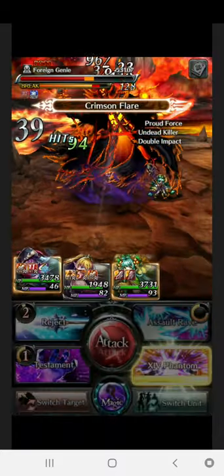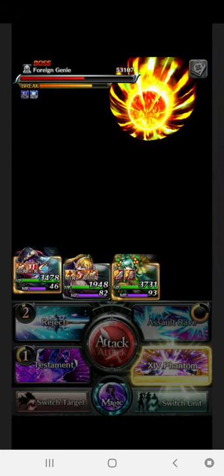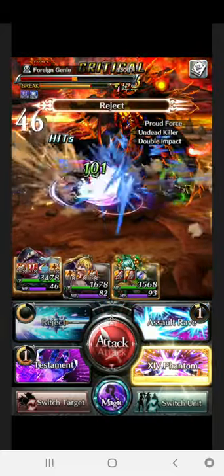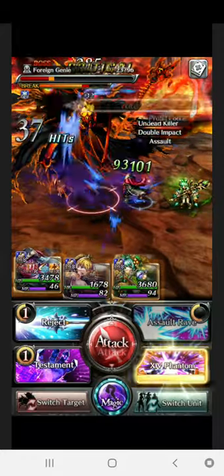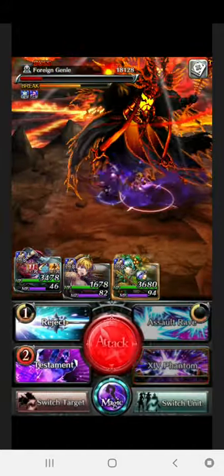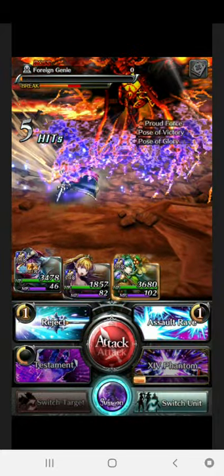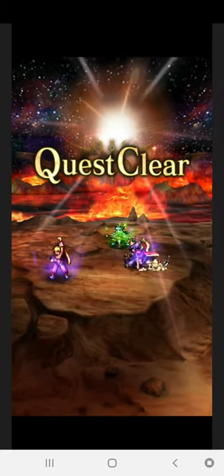I accidentally used my assault rave again. The early Crimson Flare is not something you need to worry about, but the moment he gets his intel buff up and drops an Abyss Gate or a Crimson Flare, that would probably kill your entire team. I'm trying to avoid that by doing as much damage as I can. Honestly, his 14 Phantom is quite a weak skill — the kind of damage I'm dealing right now is about 2k. As compared to Testament, which hits a lot harder than 14 Phantom — maybe it's magic-based damage.